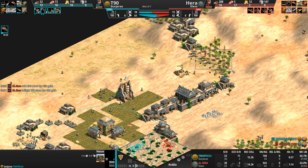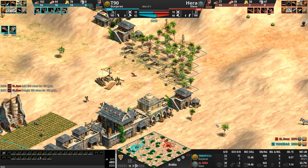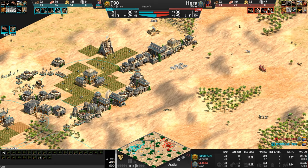It becomes so hard in the late stages of the game to maintain your defenses when your lumberjacks are cutting holes like Swiss cheese through your forests. Look at the villager count — T90 is ahead by 18 villagers, and army supplies are identical. But Hera's moving forward just as T90 is moving out.